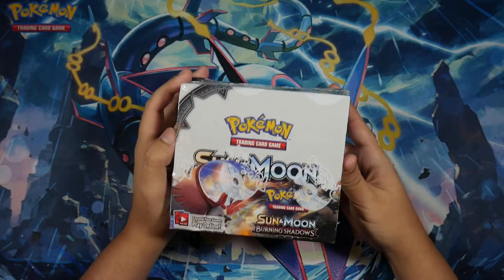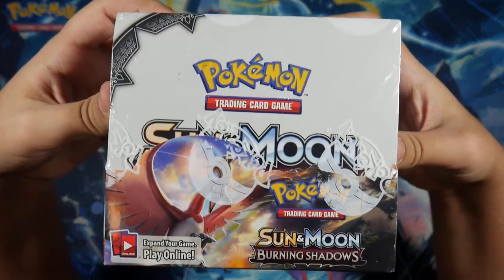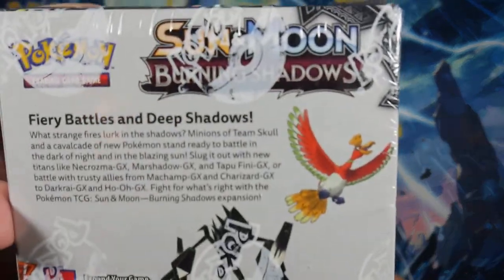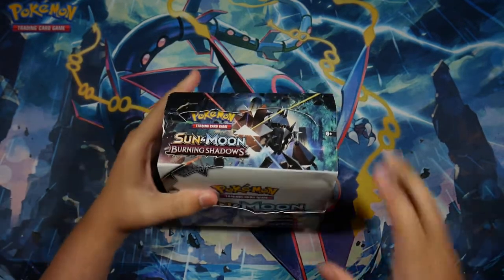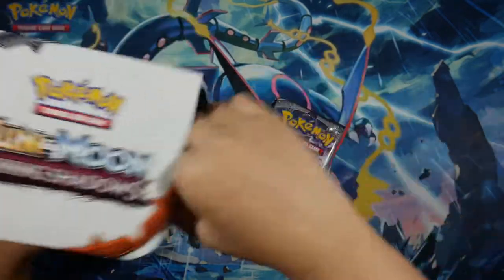What's going on YouTube? Pokebox here, and today we're going to be opening up a Pokemon Sun and Moon Burning Shadows booster box. This set is brand new, just came out August 4th, and it's featuring Ho-Oh and Necrozma. This is going to be part one of my Burning Shadows booster box mini series. In part one we're going to be opening up 18 packs, and then in part two we're going to open up the other 18 packs.